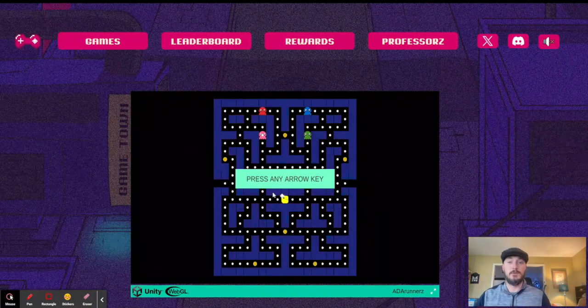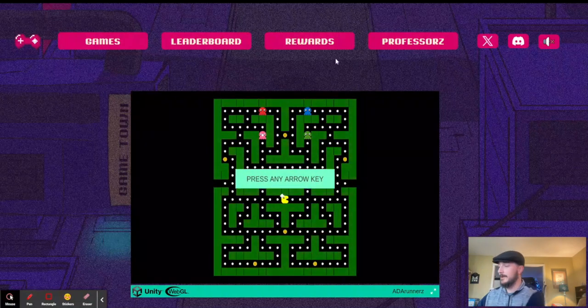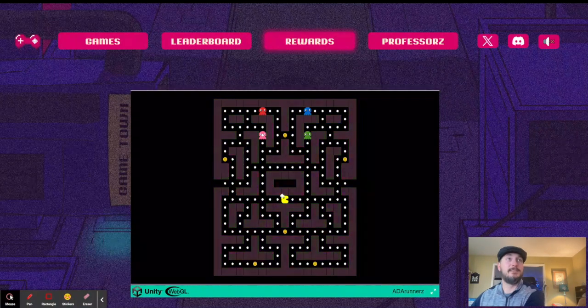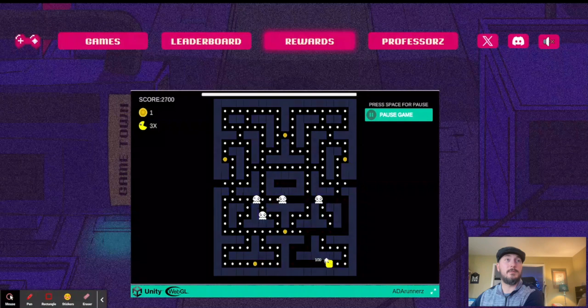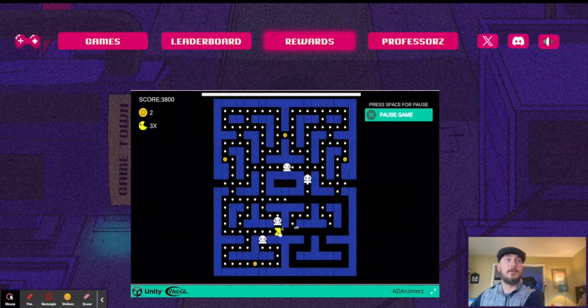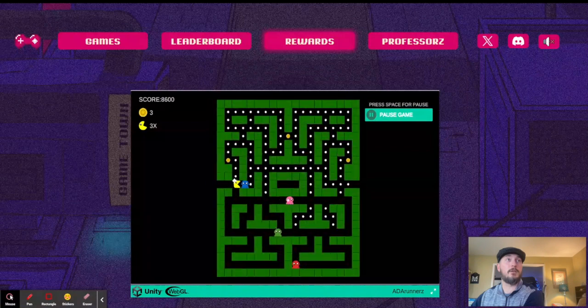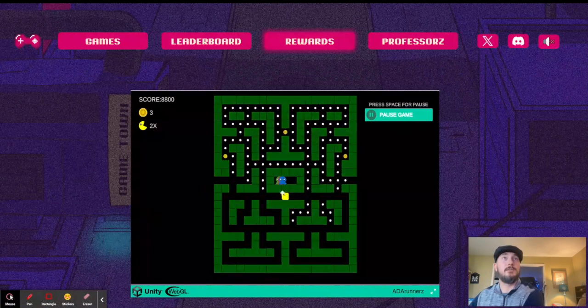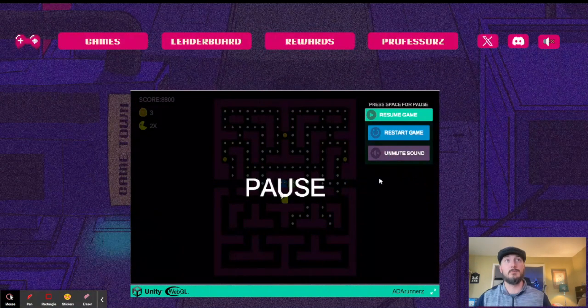This is something else we worked on too — you used to have to click your mouse to get it going, but now you can just press any arrow key. Let's watch how bad I am at this. If you look up at the top there is a pause game section — we didn't used to have an option to pause, but now we do. If something comes up while you're playing, you can hit the spacebar and you see how it pauses. You can also mute the sound, unmute, or just restart.